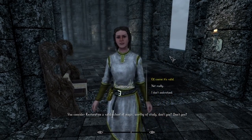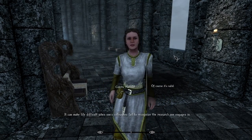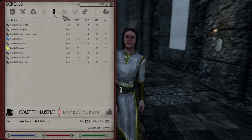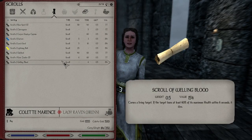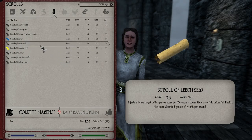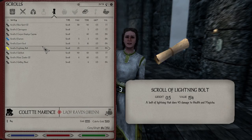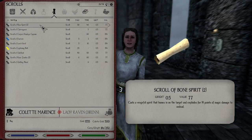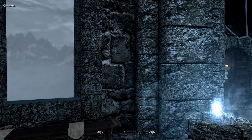You consider restoration a valid school — it can make life difficult, yes. Welling Blood curses a living target and they lose at least 60% of their maximum health in six seconds — they die. The living target with the poison spore lasts 10 seconds; when the caster falls below full health, the spore absorbs health per second. She really doesn't have what I'm looking for.